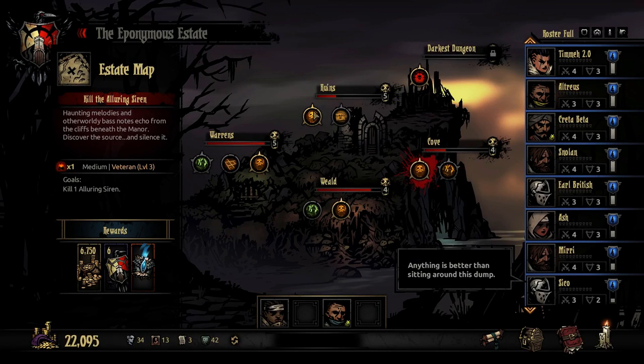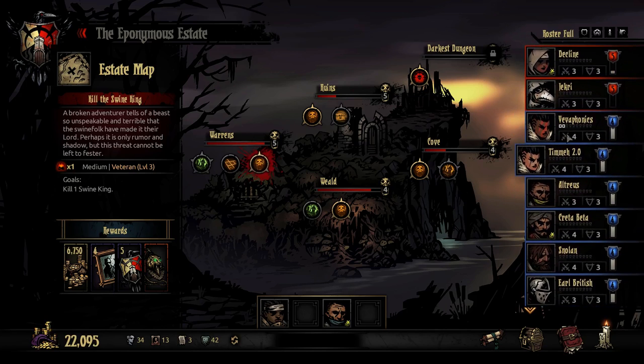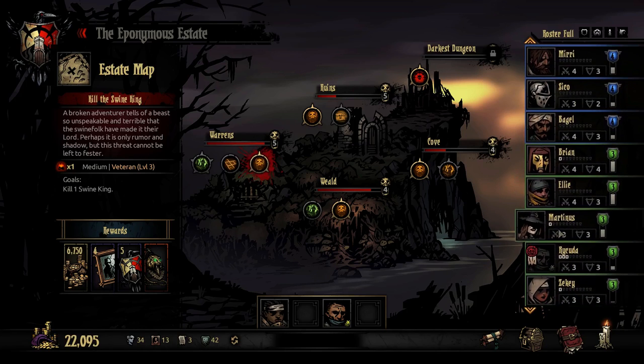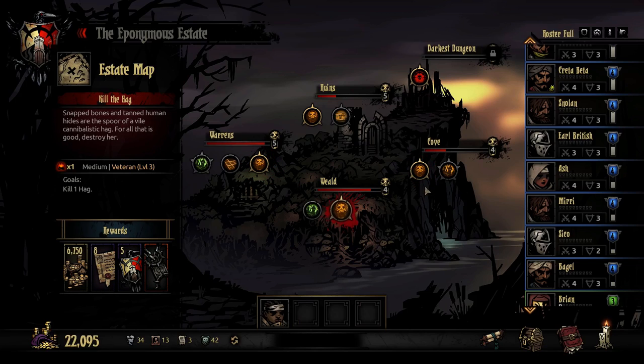We were going to think about doing maybe this cove mission. We have got several level 3 bosses that we need to beat before everybody who could beat them levels out of it. Maybe we should take some of these newly minted level 3-ers. The more difficult the dungeon around it will dictate how much we worry about that guideline. The cove and the wheel are two quite difficult places because they have a lot of things that can go wrong. The warrens and the ruins are slightly less difficult, but as we level up that becomes less and less true.